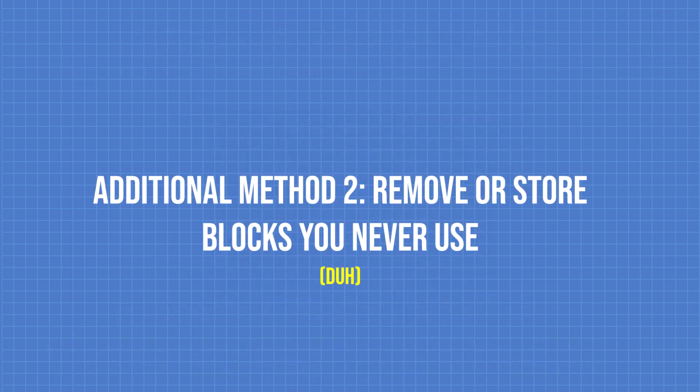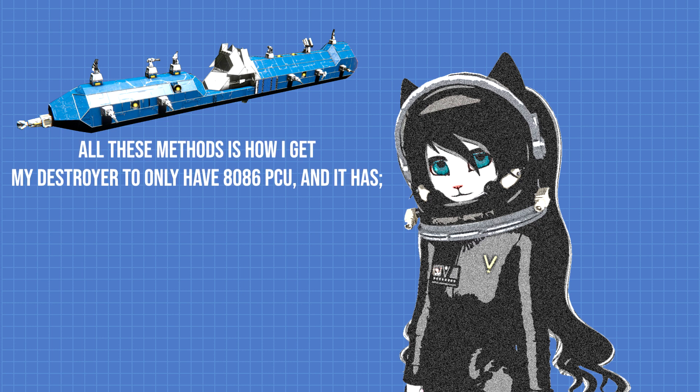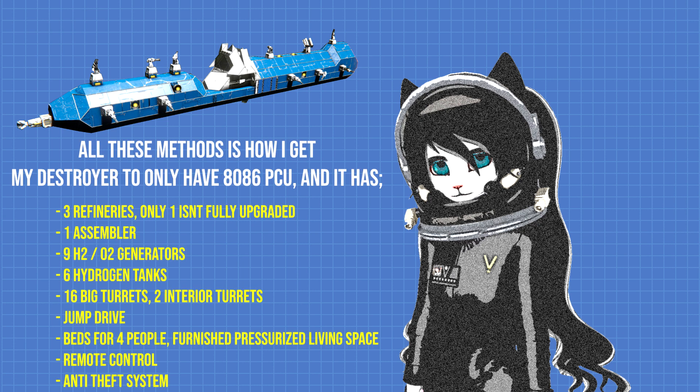Additional method two: remove or store those things you never use. A connector block costs 150 PCU — if you have 4 connector blocks and never use 2 of them, just remove them or grind them and store them to use in the future when you actually need them. The same goes for other PCU-heavy blocks you never use.